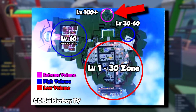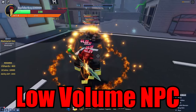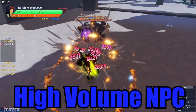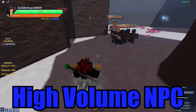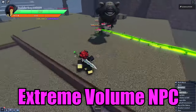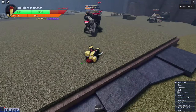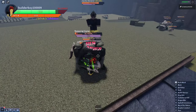Here's a quick example of how each zone looks. This is the low volume NPC area — very simple. This is the high volume area: a bit higher level, but they don't use skills yet. In the extreme zone, there are high level NPCs and a lot of them spawn in the area, but they don't actually gang up on you, which is pretty good.